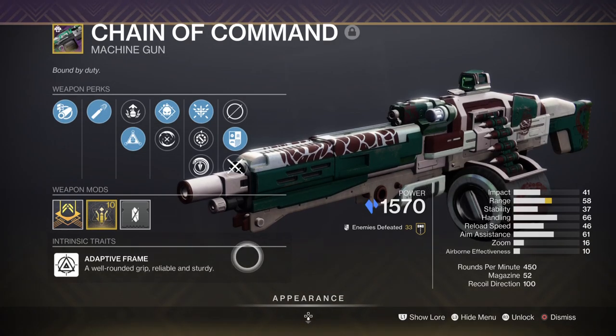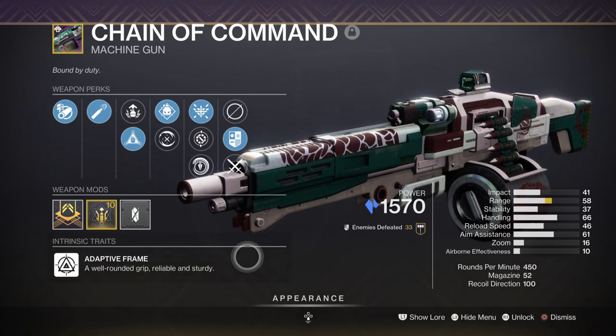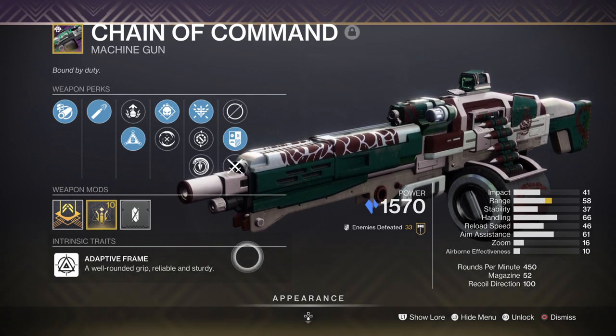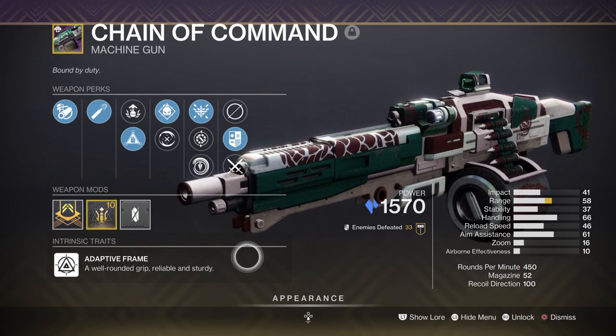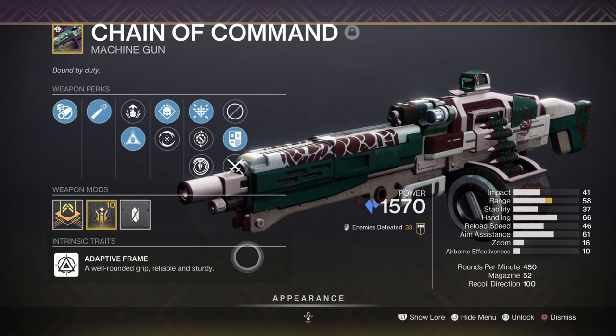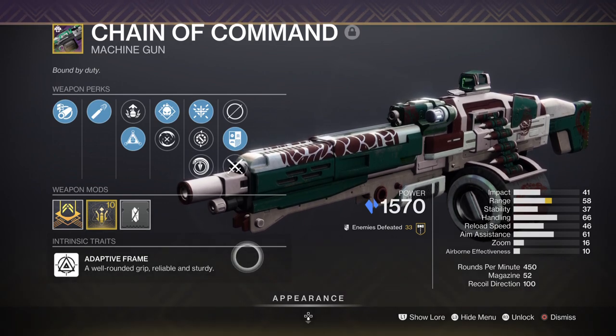For heavy we have the Chain of Command machine gun from last season, which is quite effective for low-tier end game content. With this weapon you can use Osmosis to change the weapon type to arc, and from there you can use the Phantom Might buff for the 25% weapon buff. Heavy machine guns also received a separate buff on top of what we're currently getting, and this season is fully leaning into the use of them more. If you haven't got this then any arc-based heavy is fine since you'll mainly be using it against bosses or match game targets.